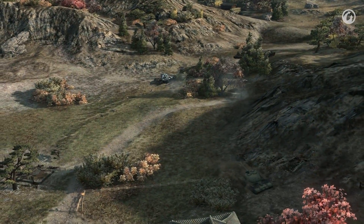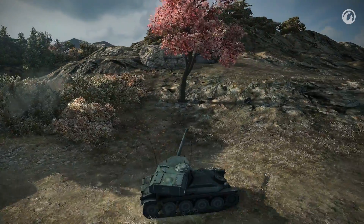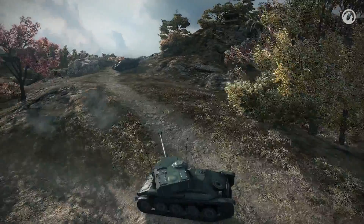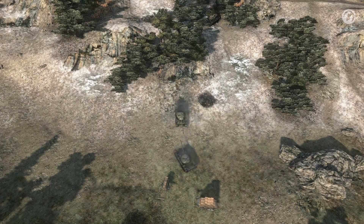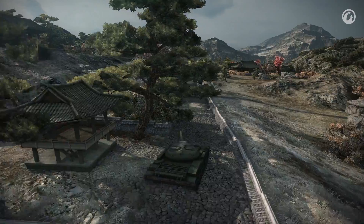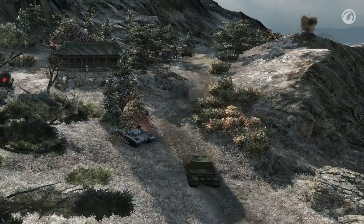The central part of the map can change the result of a battle with its easy access to the enemy's rear — but this can work against you too. Assaulting the enemy base early in the match is not the best decision; you'll just get destroyed. When the battle is raging, a group of medium tanks can push through here and cause havoc. Attacking enemy artillery or pushing into the rear of their tanks can decide the outcome of the battle. This area is well-suited for fast vehicles.